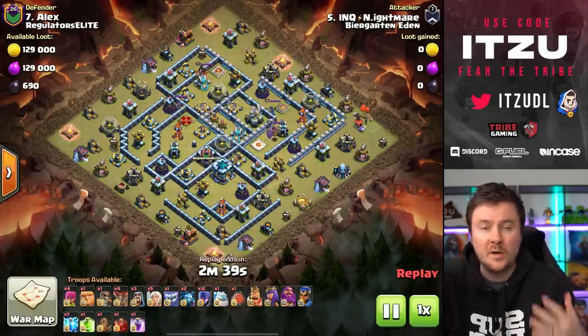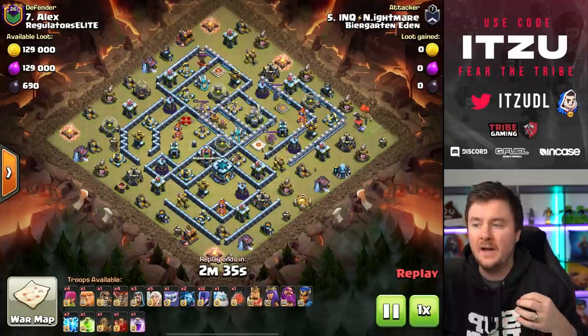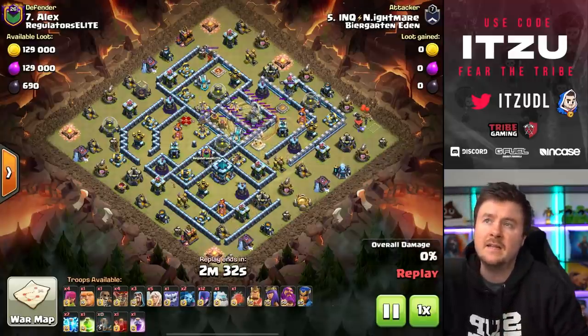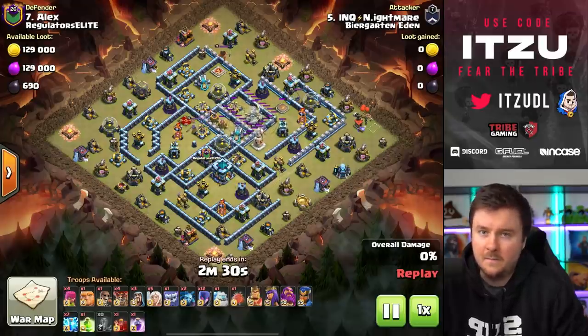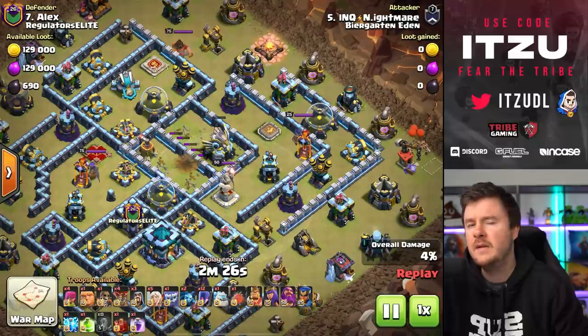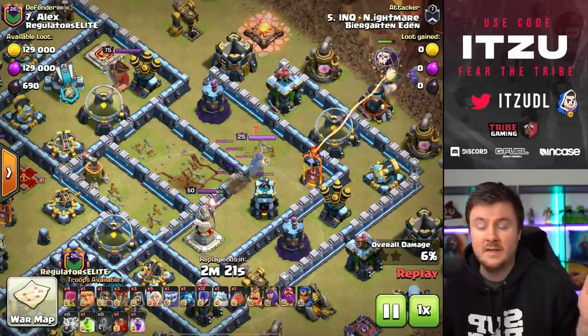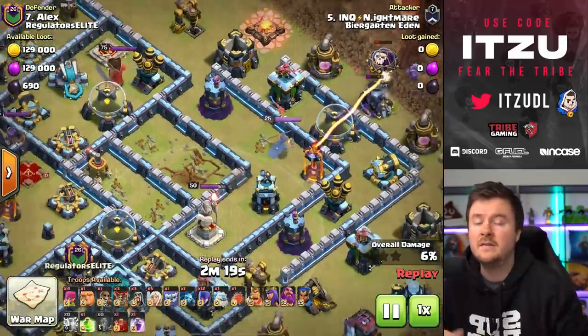That was an attack from clan war league from Tribe, where they pushed the clan into Champion One — so they got that done. Now let's take a look at the next attack which is witches. I highlighted this attack because I really feel like witches are not getting enough love — they're still so strong and not so many people are actually using them.